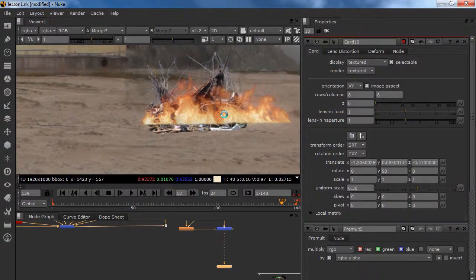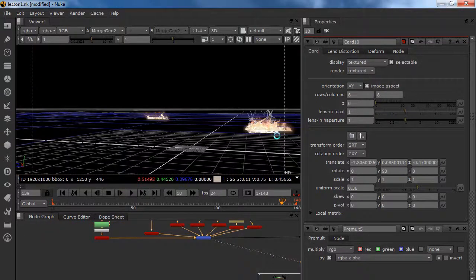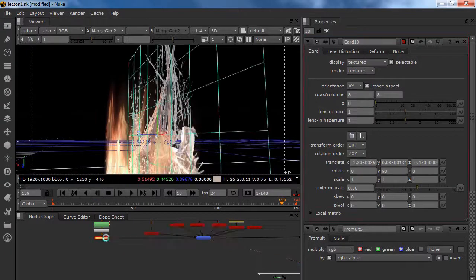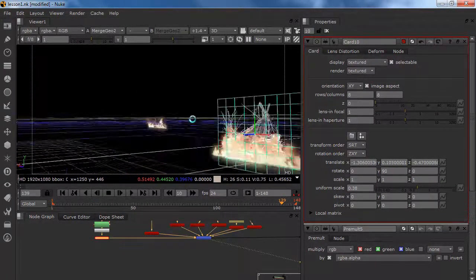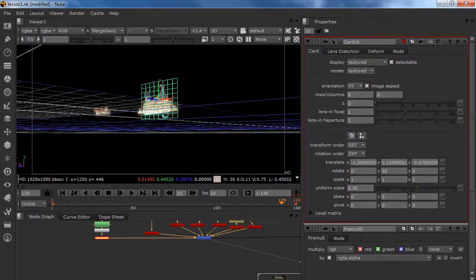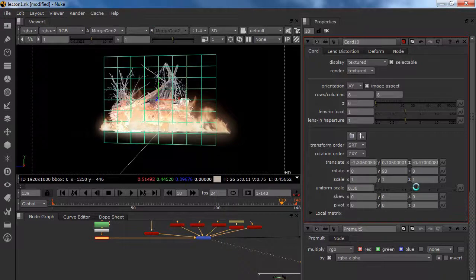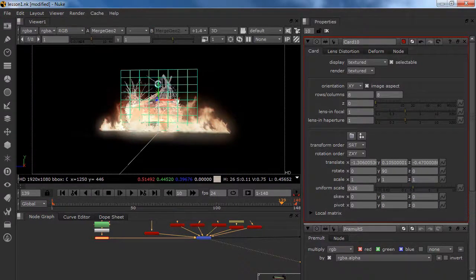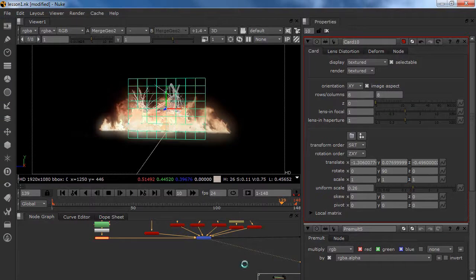It is still below the ground so we are going back to our merge geo, go to our card and move it up a little bit — something like this — and we are going to scale it down.